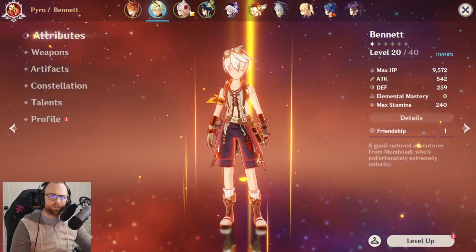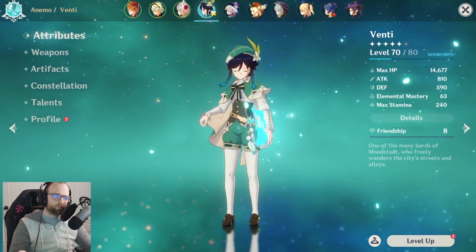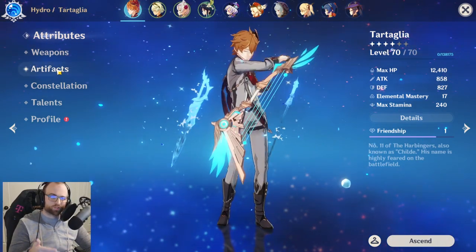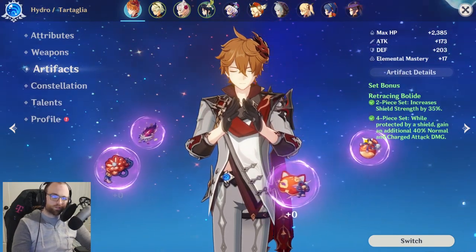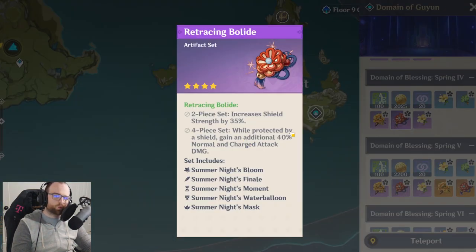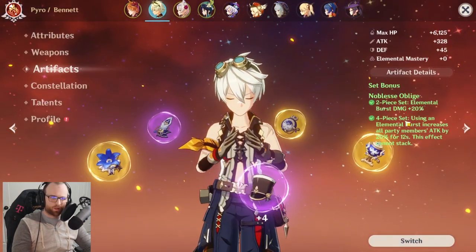The units being primarily used are Childe, Bennett, Noel, and some other form of support. You're going to want Anemo for a very particular reason. Starting off, Childe is built with a crit build because of how his kit works. You're also going to need Retracing Bolide, an artifact set just introduced — four piece: while protected by a shield, gains an additional 40% normal and charge attack damage plus it increases shield strength.